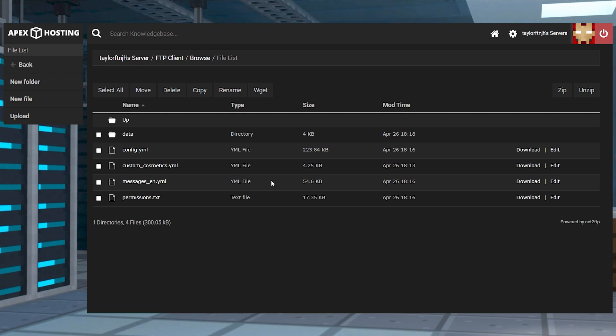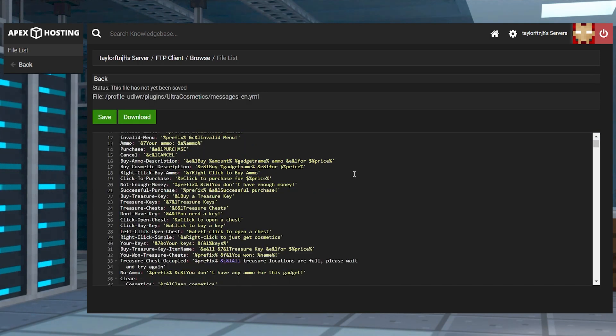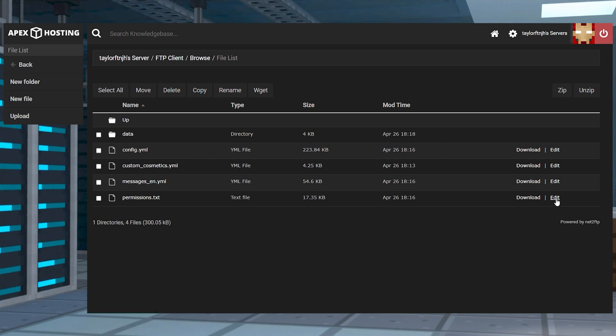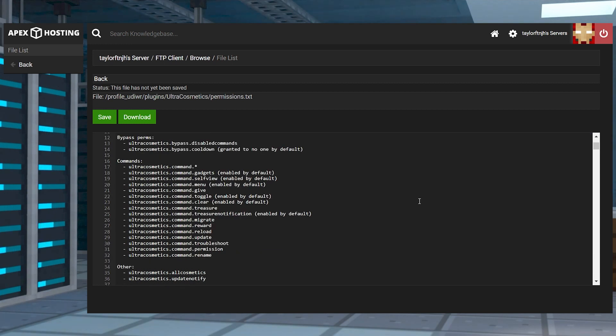In the messages file, all of the plugin messages can be adjusted and reworded. Whether you want to add a different placeholder or just add some charm, this is what you're going to use. And finally, in the permissions file, this displays every permission added through Ultra Cosmetics and displays them in various sections.